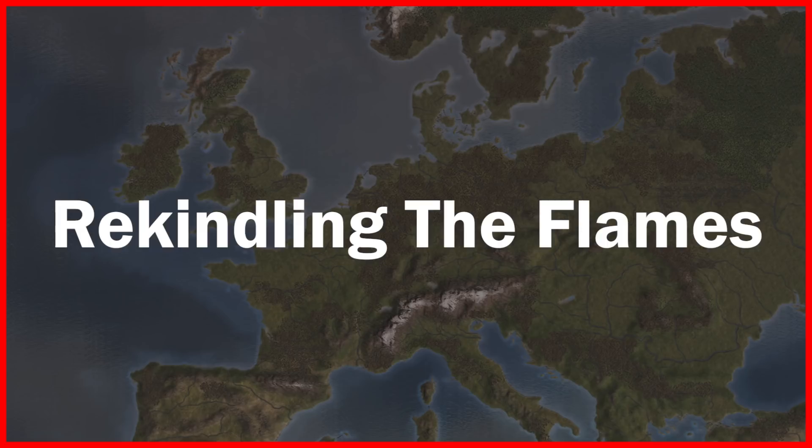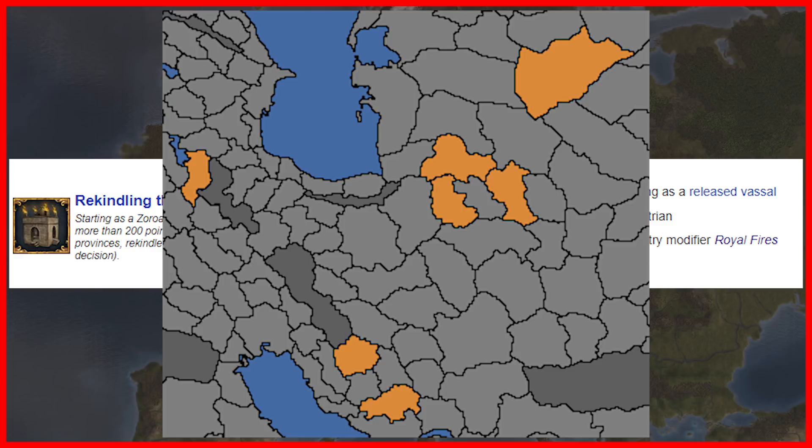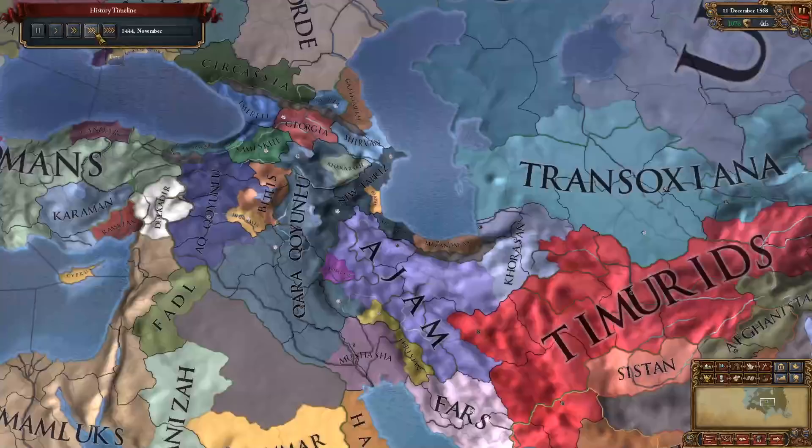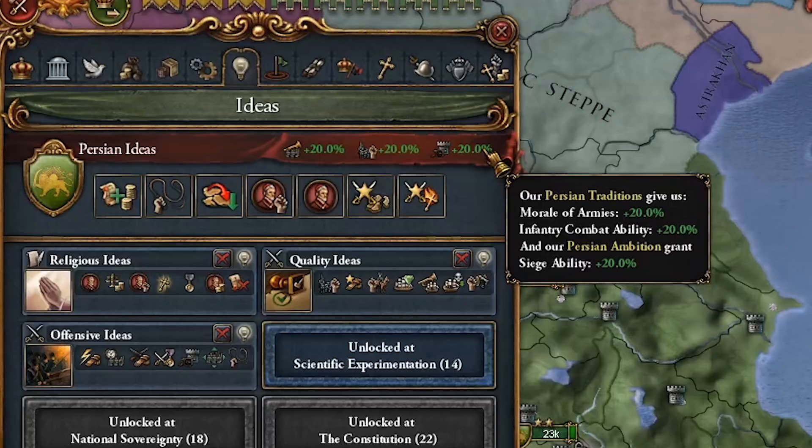The last achievement in this guide is 'Rekindling the Flames.' This achievement is much easier than the last two. Starting as a Zoroastrian custom nation with no more than 200 points and a maximum of five provinces, rekindle the royal fires — a decision that Zoroastrian religion countries can take to get permanent modifiers. To take the decision you must own these seven provinces. I chose the five highest developed provinces in the Persia trade node between Karakinlu and Ajam. I knew that the Timurids would beat up Ajam early, so I was ready to declare an early easy war with my strong military traditions. In my traditions I took morale of armies and infantry combat ability, and in my ideas I took core cost reduction, discipline, admin efficiency, missionary strength, bonus missionaries, provincial war score cost, and war score cost reduction versus other religions. With these ideas I was able to take huge amounts of land and fight off coalitions with my strong armies.